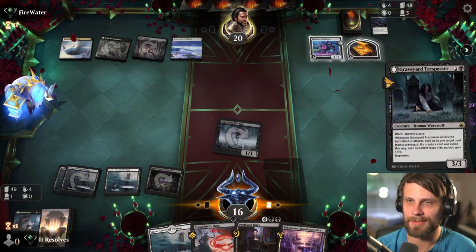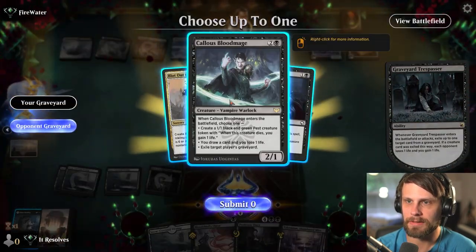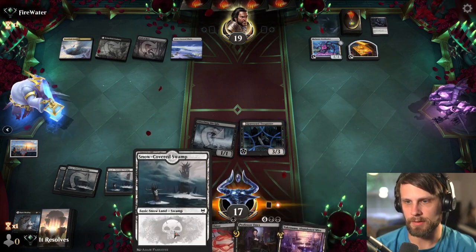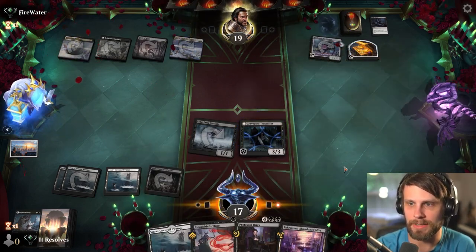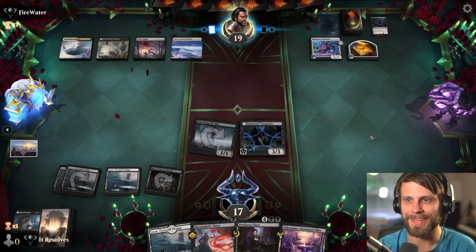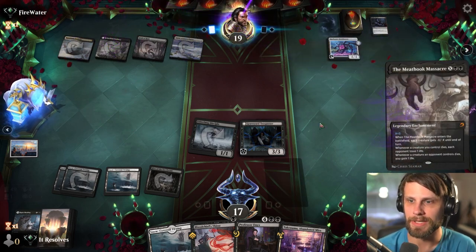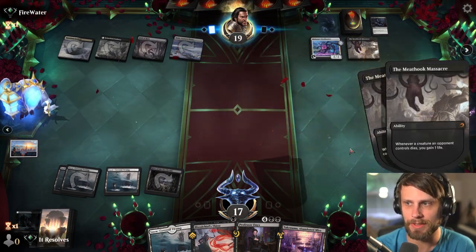Let's go ahead and do this — we'll see what they do. Let's go ahead and get the creature out of there just so we can gain an extra life. So we're two mana away from Professor Onyx, which we do have that mana in hand, which is great. Hopefully they don't have a sweeper. This is where an Extract the Truth or Duress would be great because I would love to know what's in their hand. But yeah, there's the Meat Hook Massacre. Don't love that, of course, but what are you going to do?